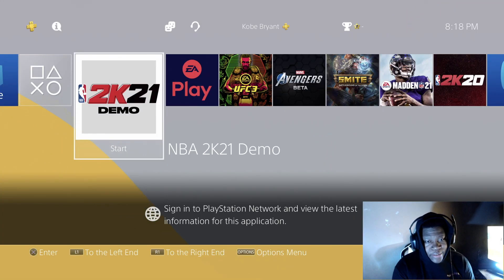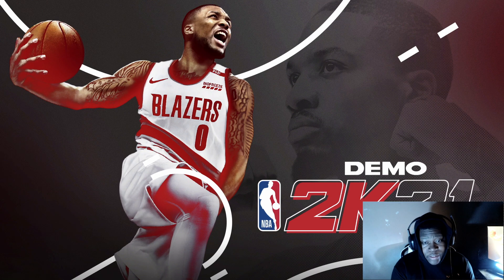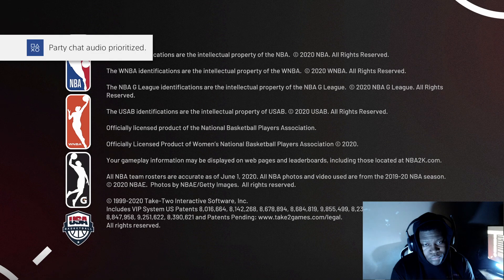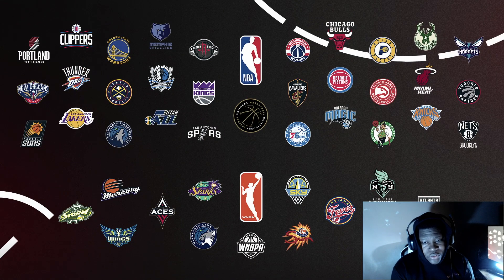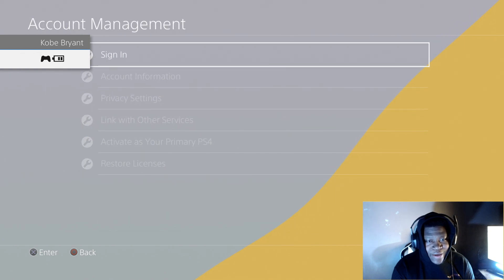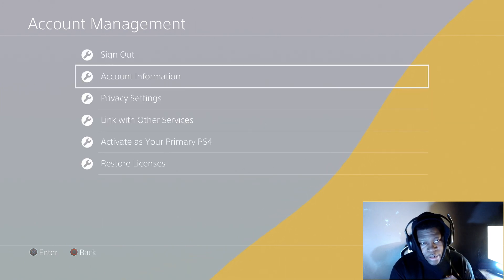Now once you have signed out, it should look exactly like this — 'Sign in to PlayStation' to use the network features and all that. You want to load up the 2K21 demo, and then you're going to sign in at the screen where all the words and the players are displayed. Hit the middle button, go into your settings, go into your application, and then sign in. It will begin to sign you in, it will say 'Please wait,' and it'll start loading. It may also ask you to type in your password.